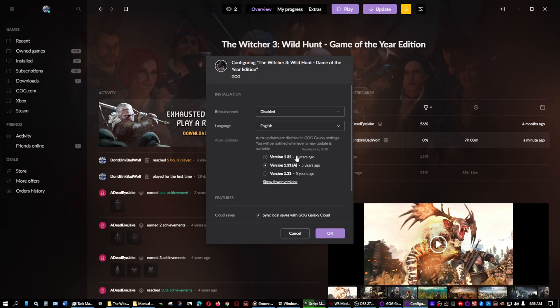Version 1.32 is the latest one — it adds the Chinese localization, the Chinese language. Version 1.31a is just an update to version 1.31; it added CloudSync with GOG Galaxy. Evidently they made a mistake and revised it with that version.